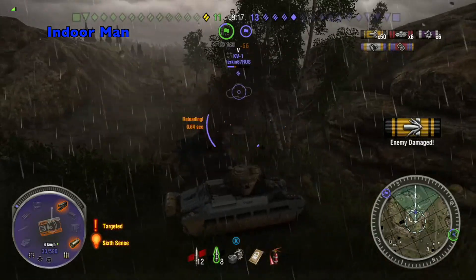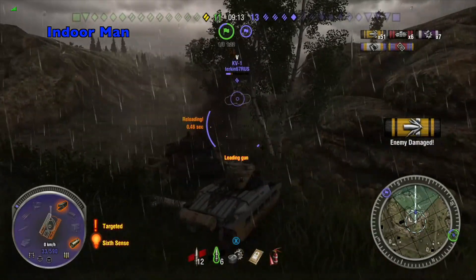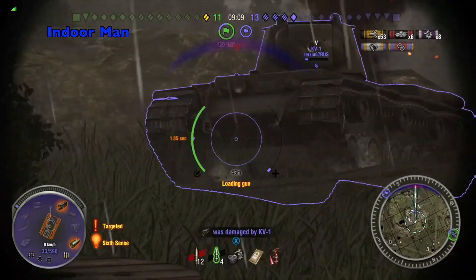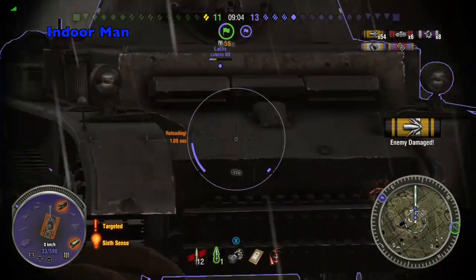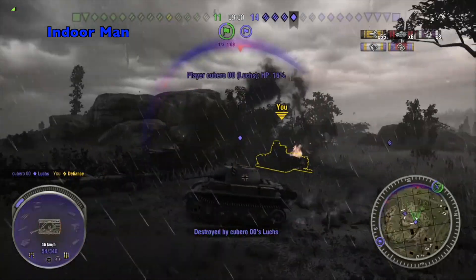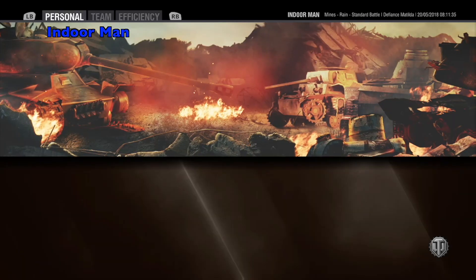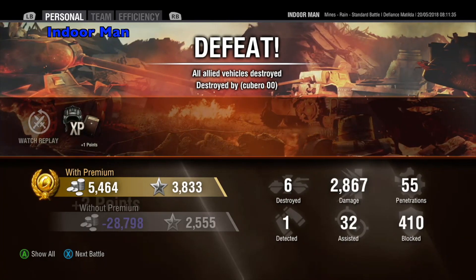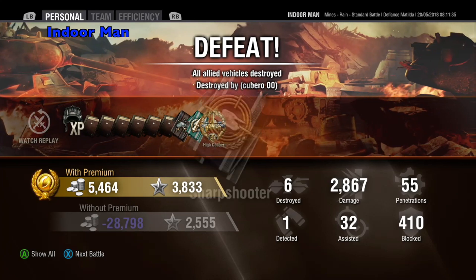That tank wreckage saves my life there, blocking the KV-1 shot. With so many enemies on low hit points there are some great opportunities — just one good shot here toward taking out that light tank. Even if I had managed to take him out though, I was running low on APCR shells and it's very unlikely I would have been able to deal with those three tier 5 heavy tanks. I was also running low on ammunition overall, so I might not have had the damage potential left to take out those enemies.